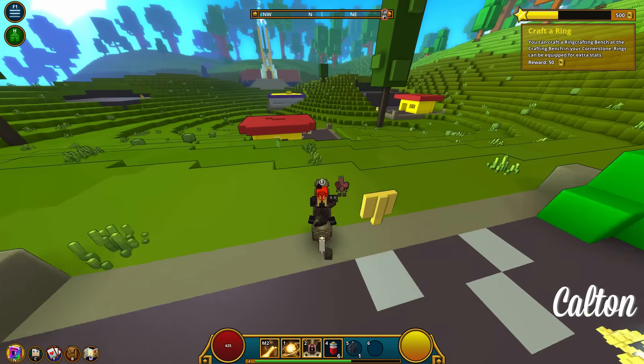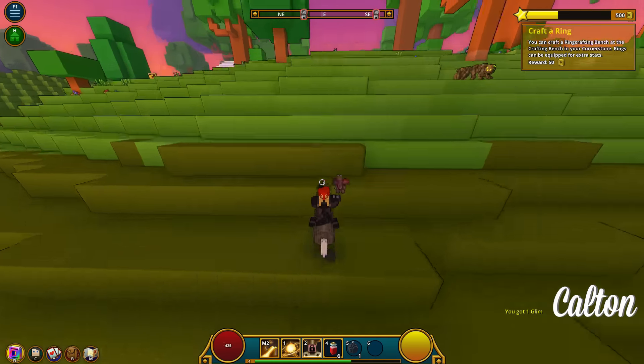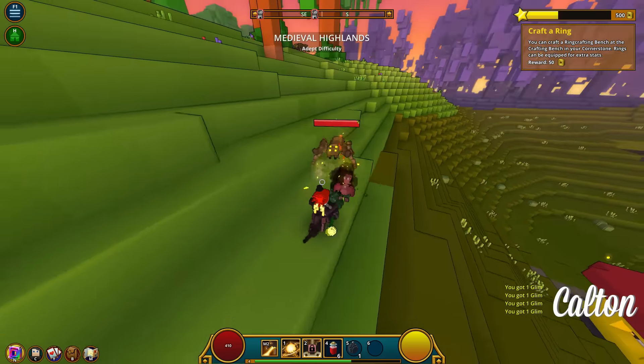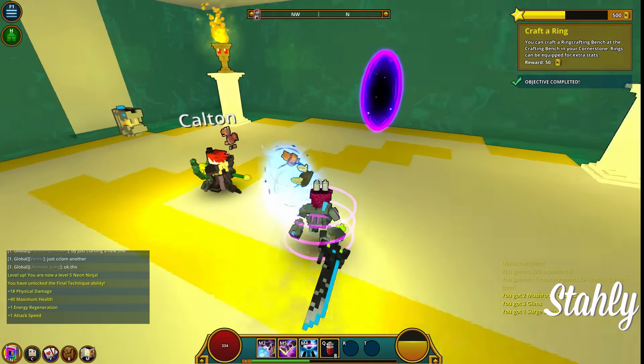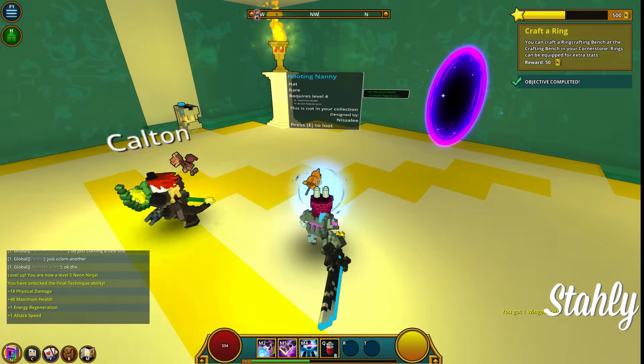Give me a second. To dungeons we shall ride shortly! I keep getting one glim. I haven't quite worked out what the fuck glim is yet. Oh my God, that was the weirdest finder. I got a tine of thrusting vines, a winged helmet, a hooting nanny. Hoot nanny!